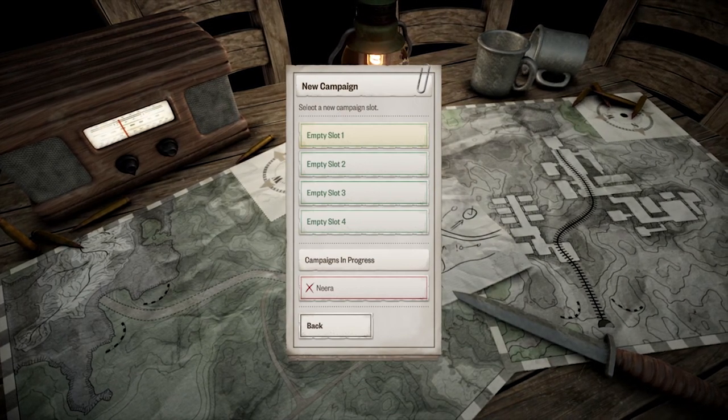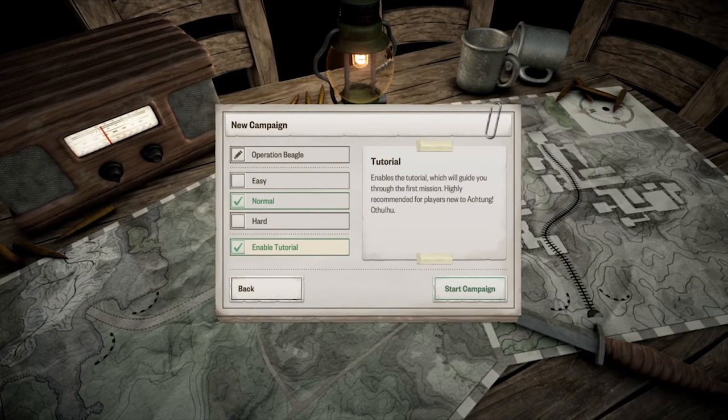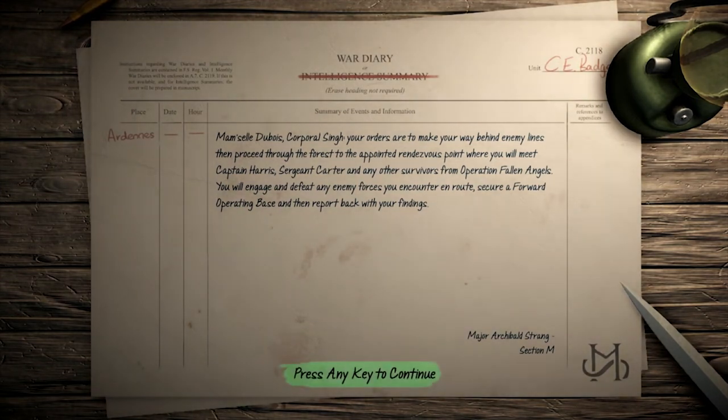We're going to jump into the first mission of the game, which is normally the tutorial mission, but I'll switch that off since I'm here to talk you through it. Your orders are to make your way behind enemy lines, then proceed through the forest to the appointed rendezvous point where you will meet Captain Harris, Sergeant Carter, and any other survivors from Operation Fallen Angels.